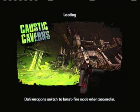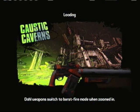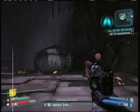Hey guys, it's Nate, and I got another Borderlands 2 easter egg video. This is actually the Dark Souls easter egg, and it's found in Caustic Caverns.